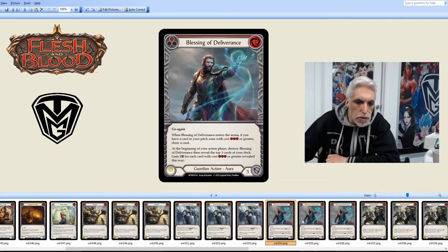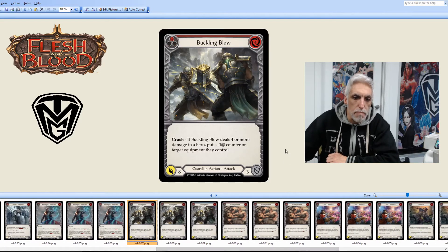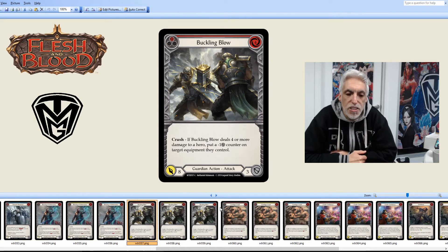The difference between the colors on Blessing of Deliverance — other than pitch value — is the number of cards revealed: red reveals top three cards, yellow reveals top two cards, blue reveals just the top card. That's where the difference lies across the three colors.